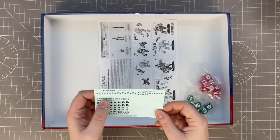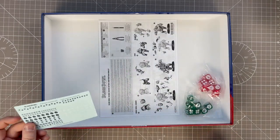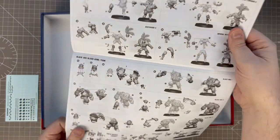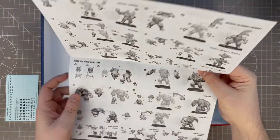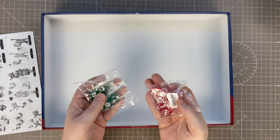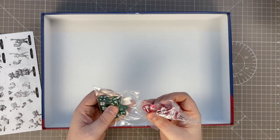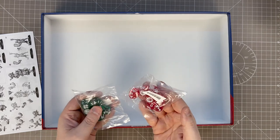So here we've got transfers — I will use them for the shoulder pads, they really help. We've got a full two squads of transfers. We've got the instructions which aren't very detailed, because they don't have to be — you can see how to put everything together. We've got two bags of dice, green ones and red ones, including a D16 and a D8, which I think are new.